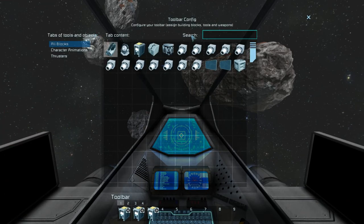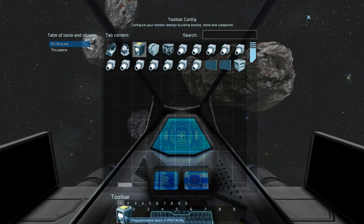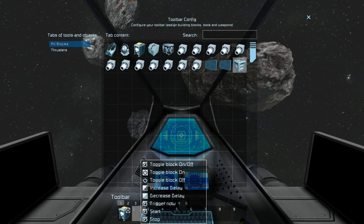Now we need to set up the timer block. When I open the timer block, I will set the delay to five seconds — I want to create a waypoint each five seconds. Press Setup Actions, find my programmable block, put it into the toolbar as the first action, and press Run. Now it asks for an argument.